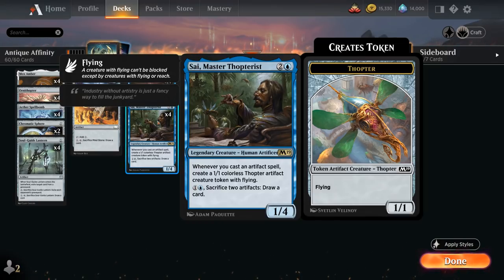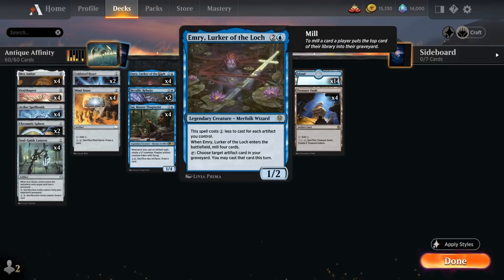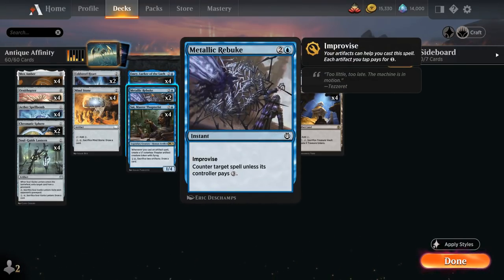We can combine Psi's ability with Emery to potentially sacrifice our Thought Monitor and then replay it from the graveyard, which can draw us a lot of cards to help find the Antiquities War. We also have two copies of Metallic Rebuke — a 3-mana counterspell that counters target spell unless its controller pays 3 generic mana, but it has Improvise so we can tap untapped artifacts to help pay for the generic mana cost, often casting it for just a single blue mana.